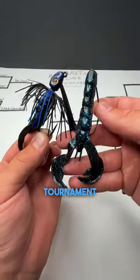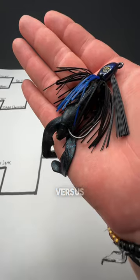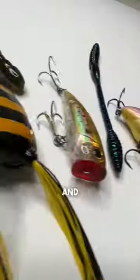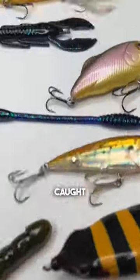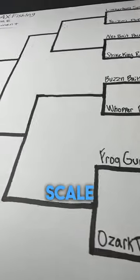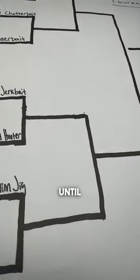Episode four of the lure tournament. Today we have the Strike King Rage Crawl versus the Strike King Swim Jig. There are 16 lures competing for the top spot and the rules are simple: the first fish caught on each lure is the one that counts, biggest fish wins, and they will be weighed on a scale.